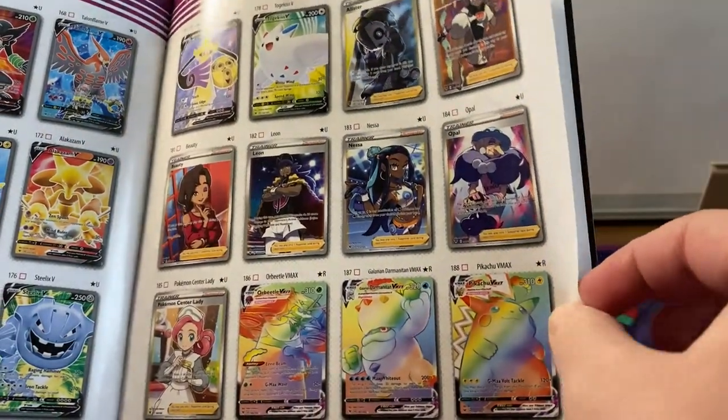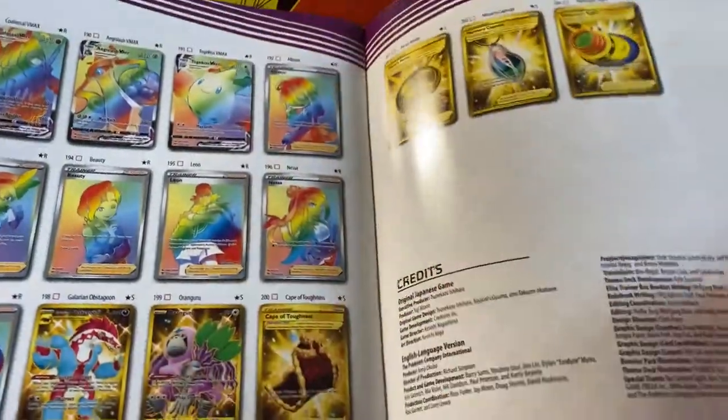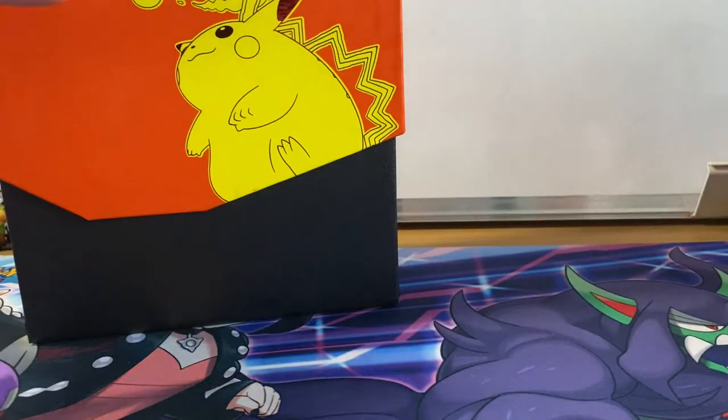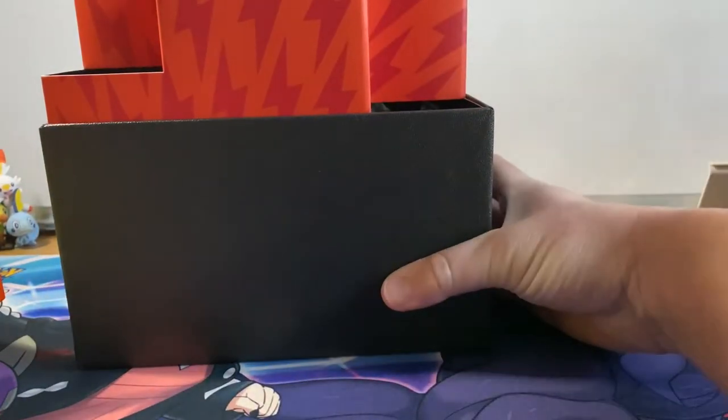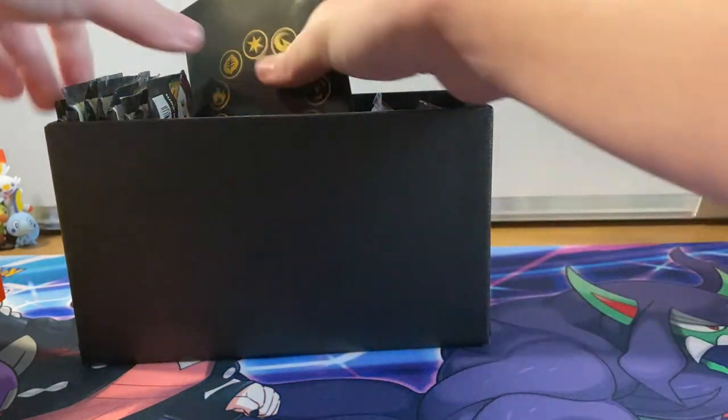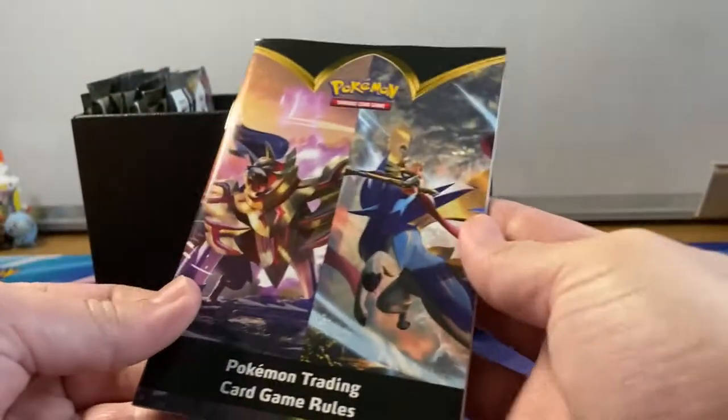Trainer cards - we've got a really nice Leon which I'd quite like to get, Alistair I'd quite like to get as well. But hey, we'll be happy with anything really. In total we've got 203 cards in this set, so this is a pretty big one.